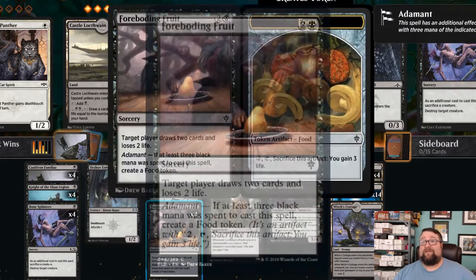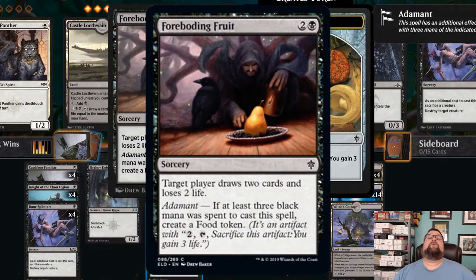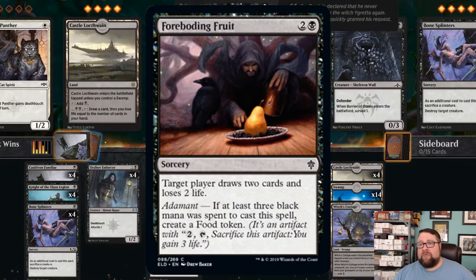Next, we have four copies of Foreboding Fruit — a sorcery for two generic and one black. Target player draws two cards and loses two life. If you cast it with at least three black mana, you get a food token. Since it's a mono black deck, we're always going to be spending three black mana on it, so you're going to get that food token, which will help bring our cat back from the graveyard.